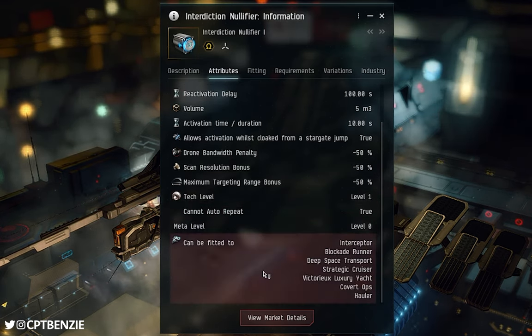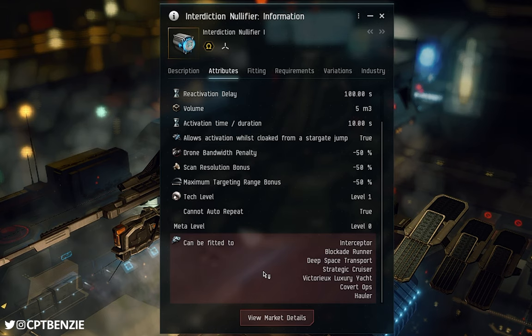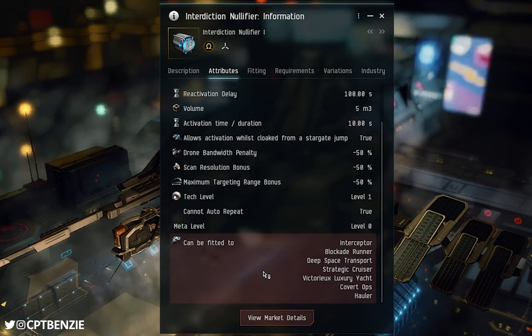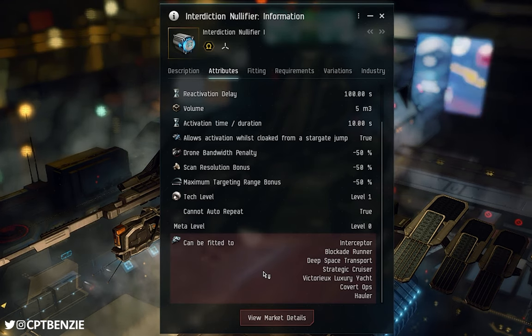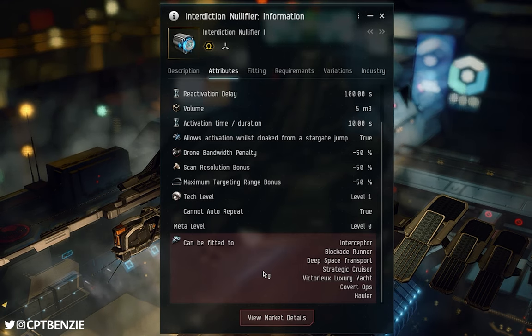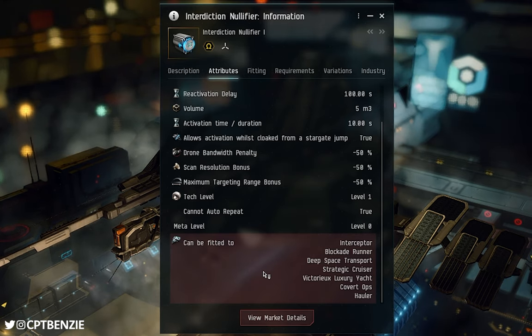The final major restriction is which ships can actually fit these. It's a high slot module, so you'll need a free high slot, an Omega clone, and the required skills — but they can only be fit to specific ships. Interceptors — things like the Stiletto and the Crow. If you go into the Ship Tree and look at the Tech 2 Interceptor frigates, that's what it's talking about here. There are eight of these, two for each of the main empires.